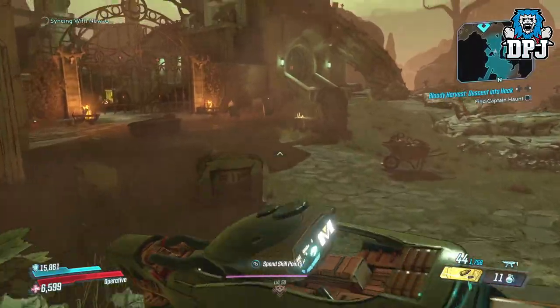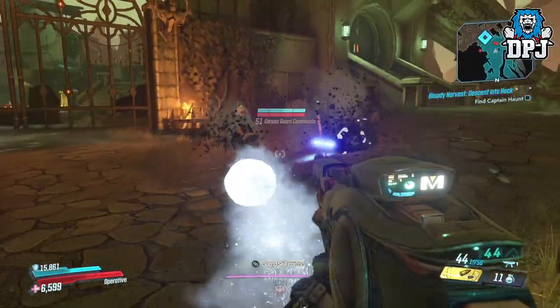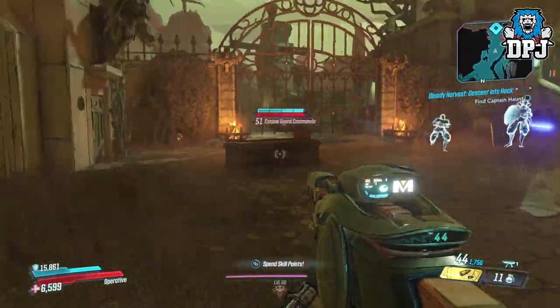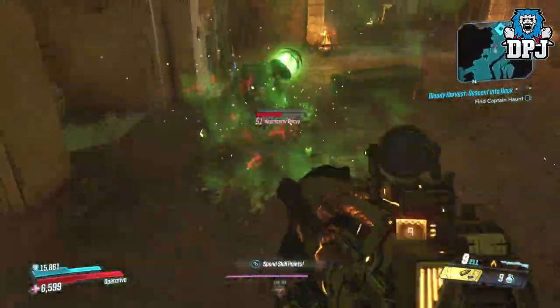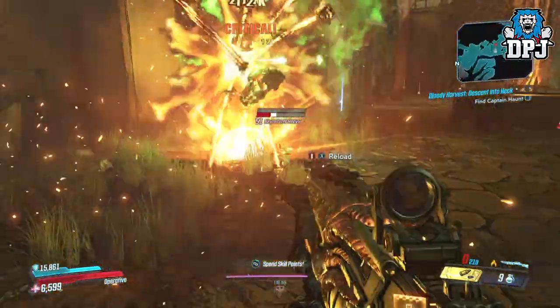Travelling into Heck, you will firstly come to a locked gate surrounded by resurrected enemies. You have to kill these until eventually a keymaster will spawn in. Kill this guy and a gate will open.